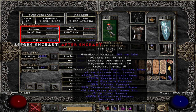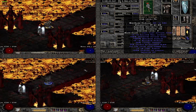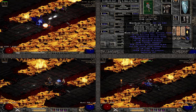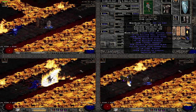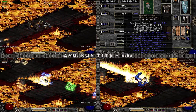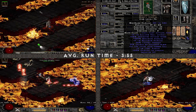Next up we have Heaven's Light. Not the most spectacular weapon, but has a decent bit of everything, which a Zealot kinda needs. I also socketed it with an IAS jewel because it has two sockets — one socket advantage over all the other unique non-socketed items. The average runtime was 3 minutes 55, so already surprisingly slower than Lawbringer.